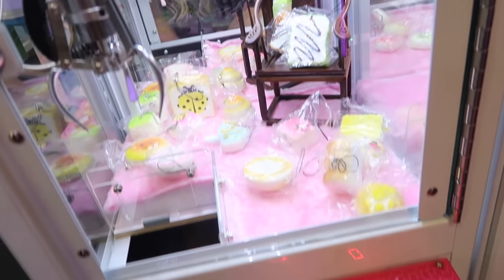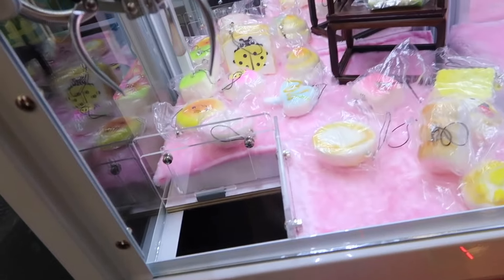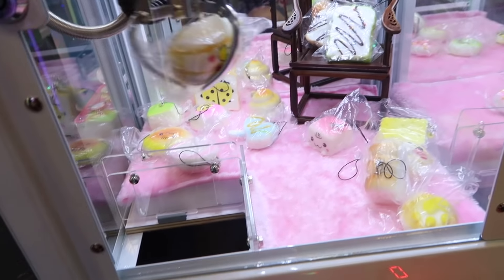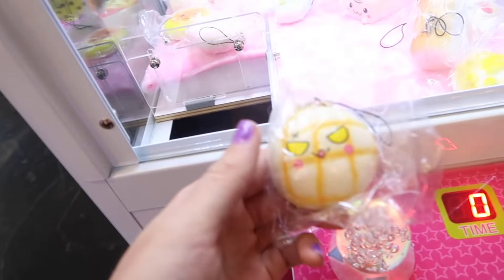This one's an 80% win rate squishy claw machine. We're gonna see if we can get a bun out of here. These are in packaging, so it makes it a little tougher. Let's try for this one right here. Come on, snatch it. Yes, I think we got it on our first try, that's awesome. We got another squishy! It's a little bun and there's like a face on it. Super squishy steam bun - I think that's what it's called. Some kind of bun.